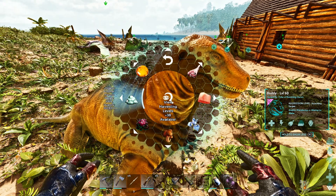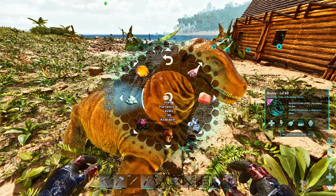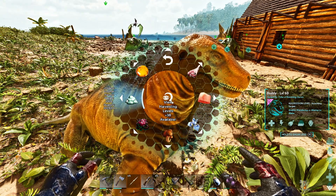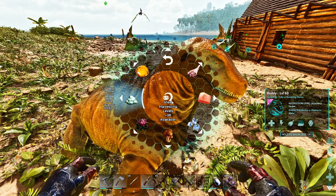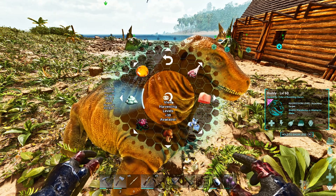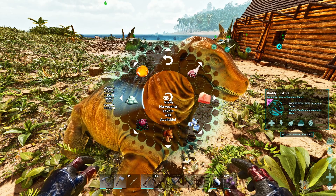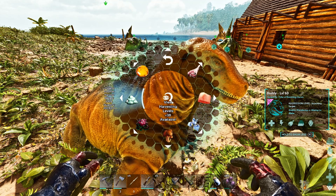Organic polymer is an easy one on the Island — the penguins, the Kairuku up in the north, and the Hesperornis can also drop organic polymer. Then on later maps, the Mantis and the Karkinos — that giant crab thing on Aberration — can drop it too, though it might be on other maps as well.